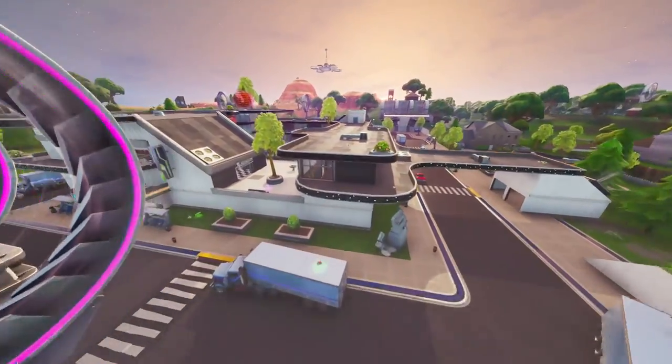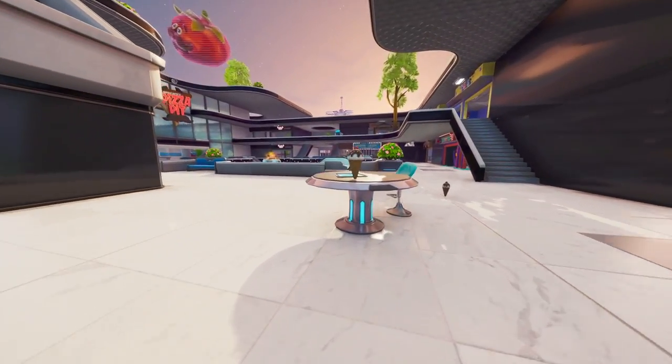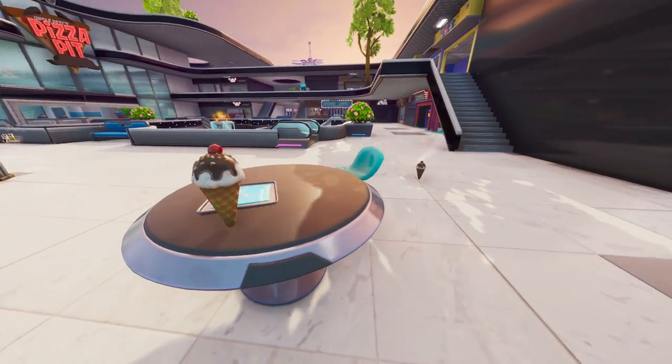Moving on to the map changes, the first map change we have is over at Mega Mall and there are several here. The first main addition I want to mention is these brand new ice creams which are obviously from Scoops Ahoy, which you can now consume in-game.